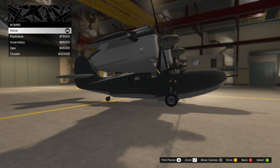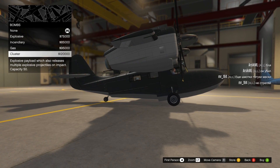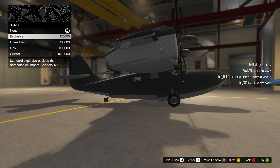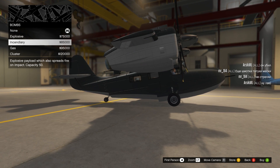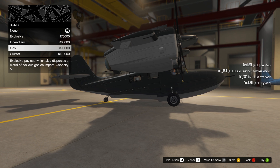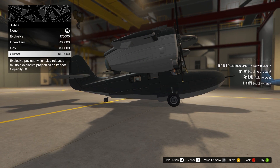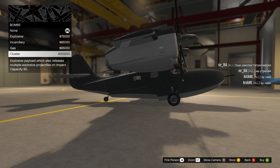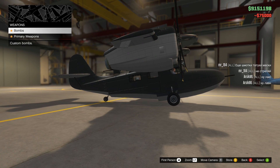Next are the bombs. This is something new added with the update. First of all, we have just the standard explosive, which drops bombs that explode on impact. Second, we have the Incendiary, which leaves a field of flames after you drop the bomb. Then there's the gas, which leaves a cloud of gas after the bomb hits. And then it's the cluster, which drops cluster bombs after the bomb impacts with the floor.